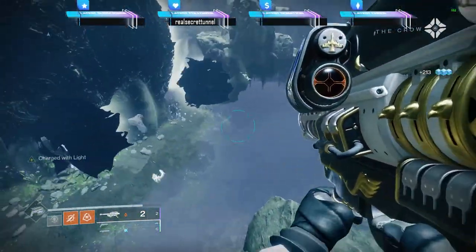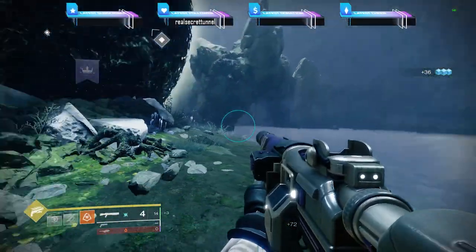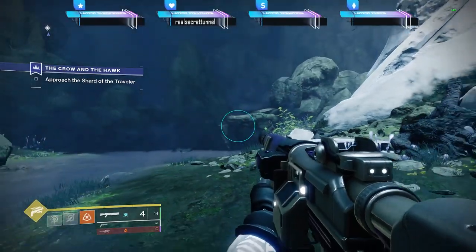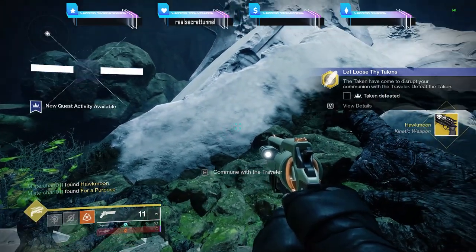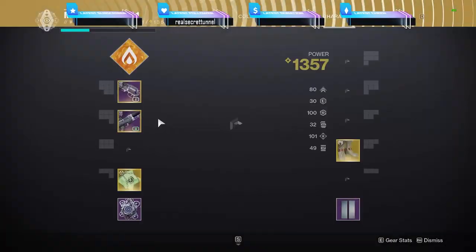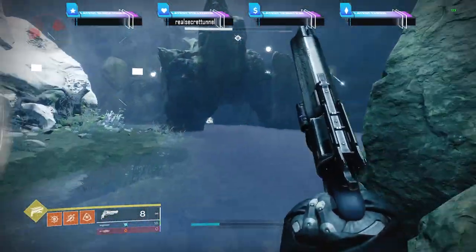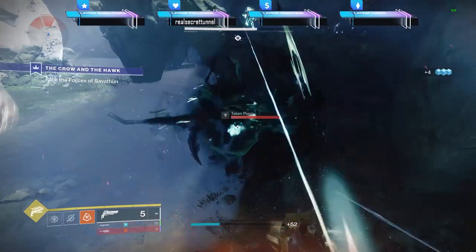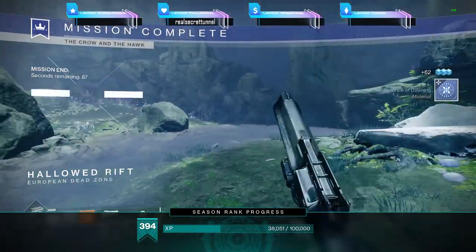You'll arrive at the boss fight again — the boss will switch depending on which week you're doing this. Once you finish that, you'll be able to commune with the Traveler and you'll get the Oak Moon. The quest will update and you'll need to defeat Taken. Equip your Oak Moon, try it out, and kill all the Taken to reach and kill the boss at the end. It's pretty similar mechanics to before and you can use whatever guns you want. Once complete, the quest is done and you'll get another triumph.